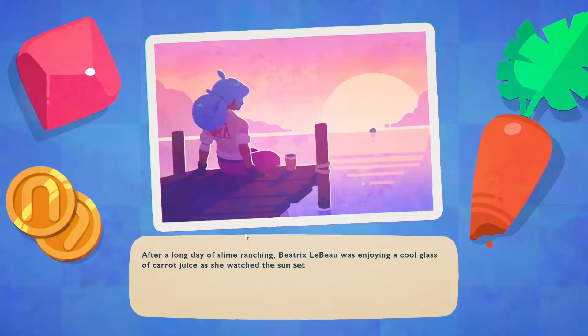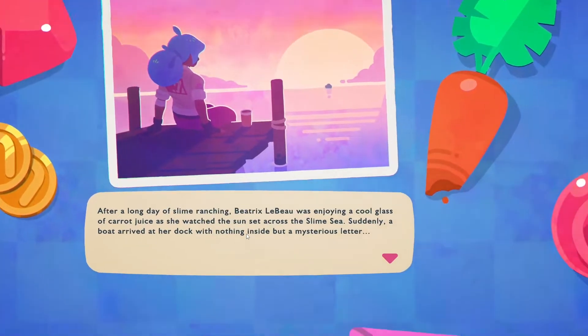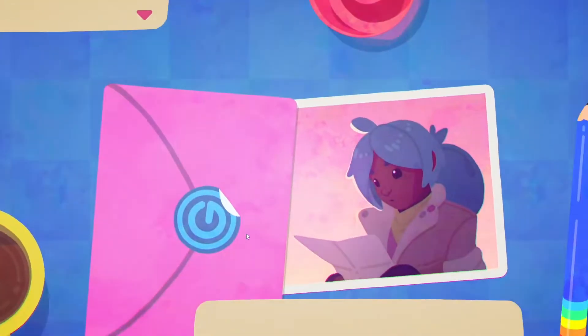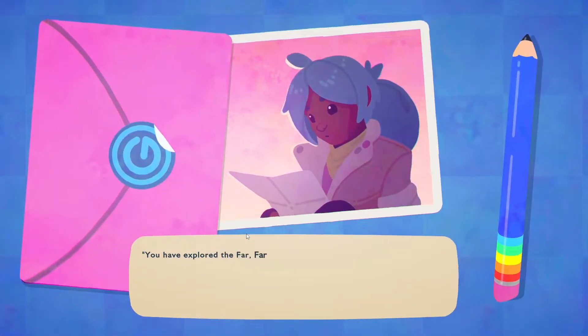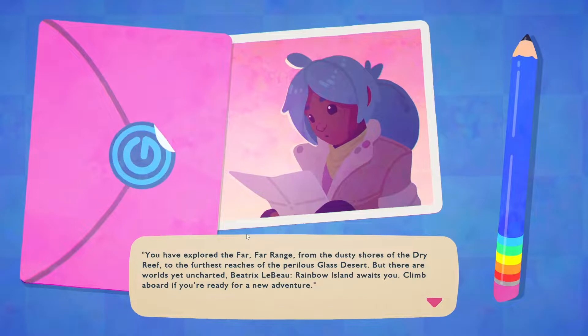After a long day of slime ranching, Beatrice LeBeau was enjoying a cool glass of carrot juice as she watched the sunset across the Slime Sea. Suddenly a bird arrived at her dock with nothing inside but a mysterious light. You have explored the Far Far Range — from the dusty shores of the Dry Reef to the furthest reaches of the Perilous Glass Desert — but there are worlds yet uncharted. Beatrice, Rainbow Island awaits you. Climb on board if you are ready for a new adventure.